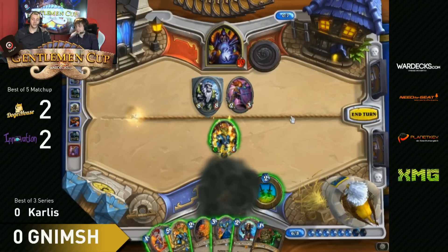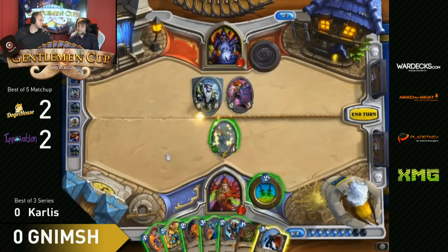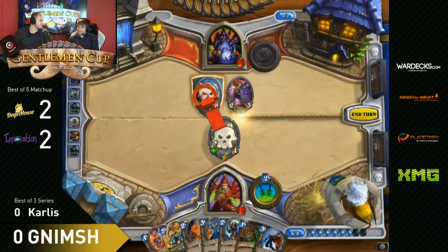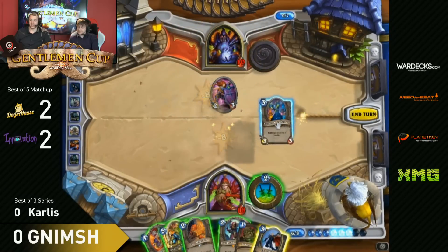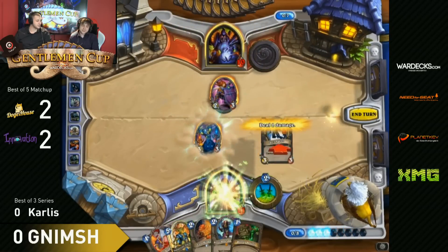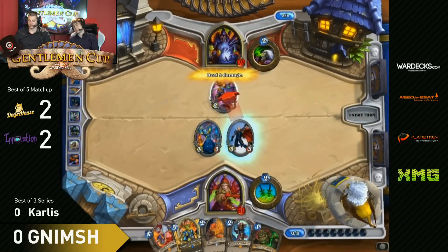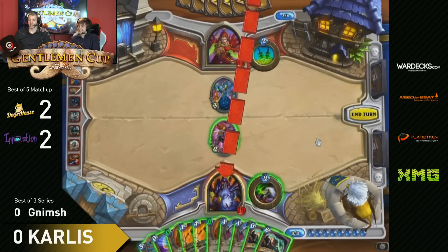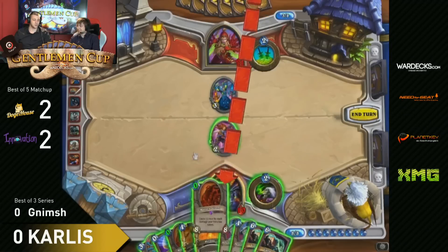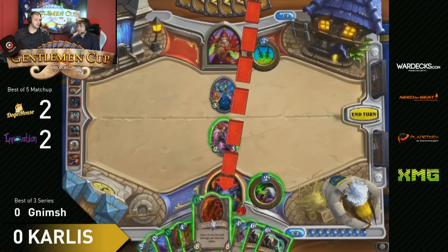If he gets the Shadow Stab, he wins. Nope. I would say Nimsh is really unlucky here with his draws - he got all the Preparations he needed but not the stuff to win the game. In Carlos's hand we're seeing two Molten Giants plus Defender of Argus incoming - that's going to be a really rough time. He couldn't deal the damage anymore.